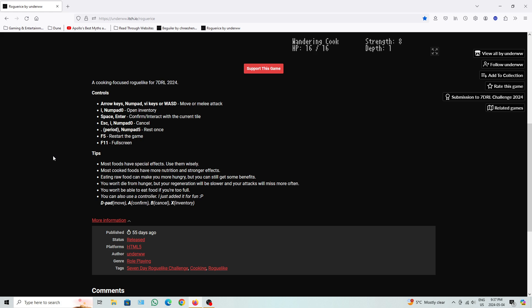Most cooked foods have more nutrition and stronger effects. Eating raw food can make you more hungry, but you can still get some benefits. Why would raw food make you more hungry? You won't die from hunger, but your regeneration will be slower and your attacks will miss more often. You won't be able to eat food if you're too full. You can also use a controller — just added for fun. D-pad to move, A to confirm, B to cancel, and extra inventory.